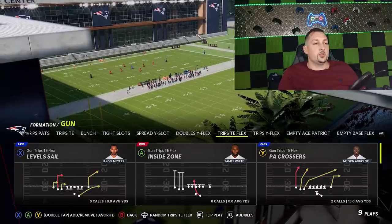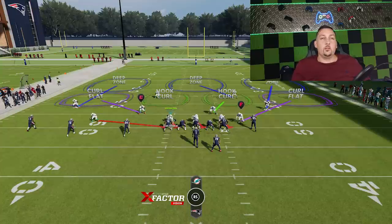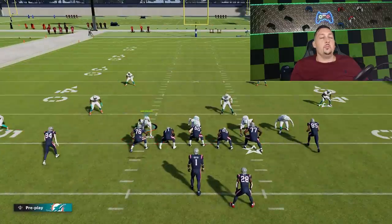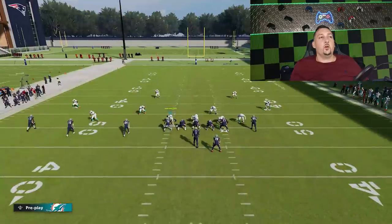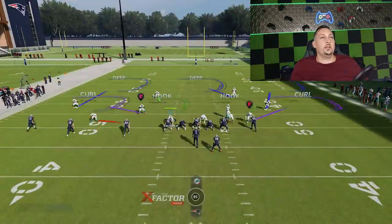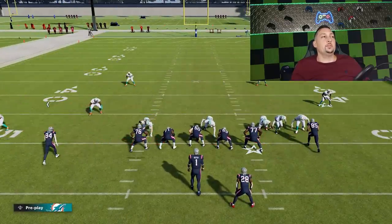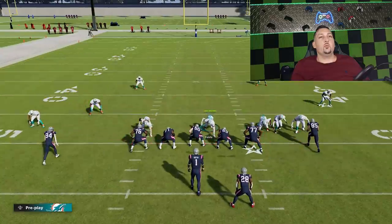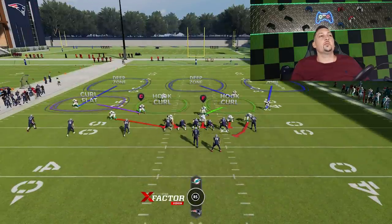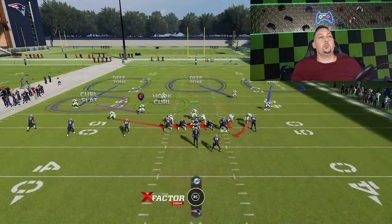We'll go random trips TE flex. So now as far as this defense goes, it's cover 3. I've seen a lot of people running cover 3, so that was one of the reasons I decided to mess around with this, but I'd much rather try to create pressure than just run a cover 3 basic. All I'm going to do here to try to get some pressure is I'm just going to shift my defensive line to one side, then I'm going to slant them to the right as well. This guy here is out kind of far — I want to cheat him in a little bit.